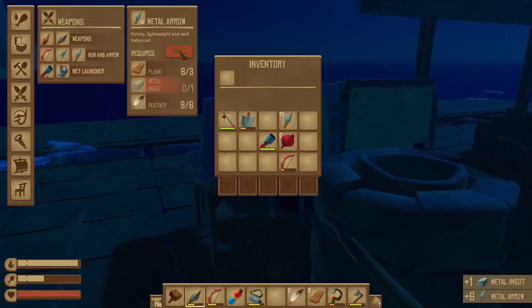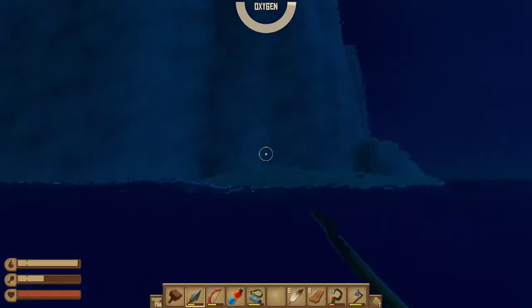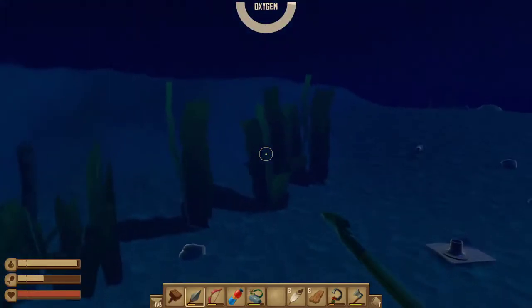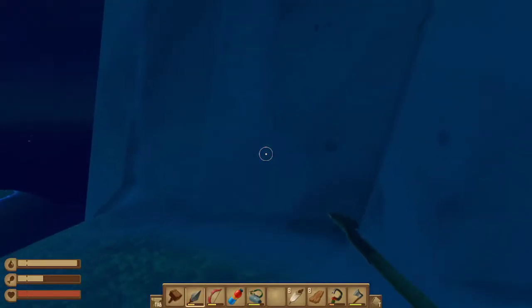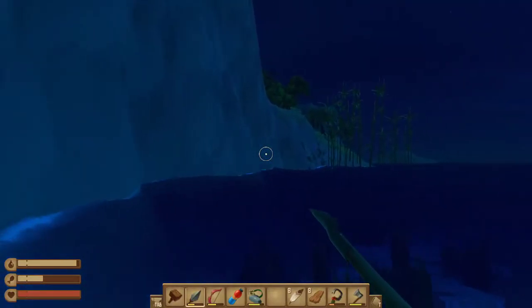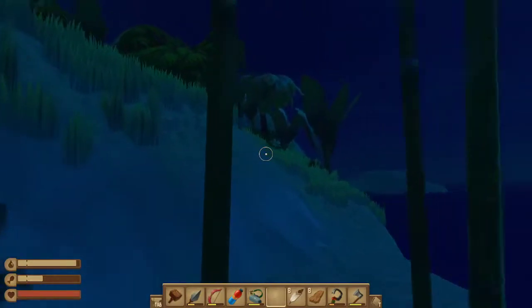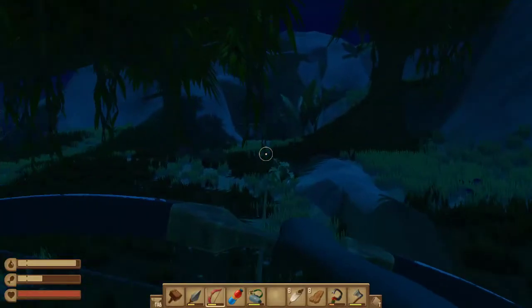There we go. Now I got 19 arrows. That's good, gotta be enough. We need to make some flippers so we can swim even faster. Let's explore this island. I'm on my way to the island. Should I wait for you? No, go explore. Just watch out for the bird though. Yeah, I see it. Watermelons. Just got some watermelons as well.